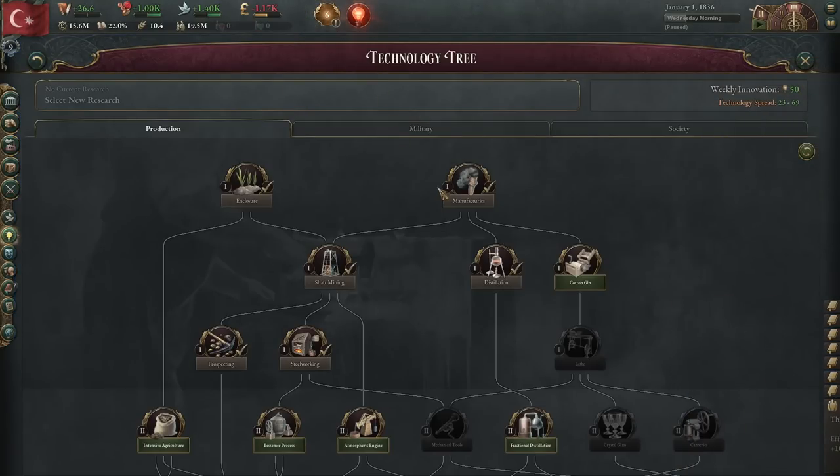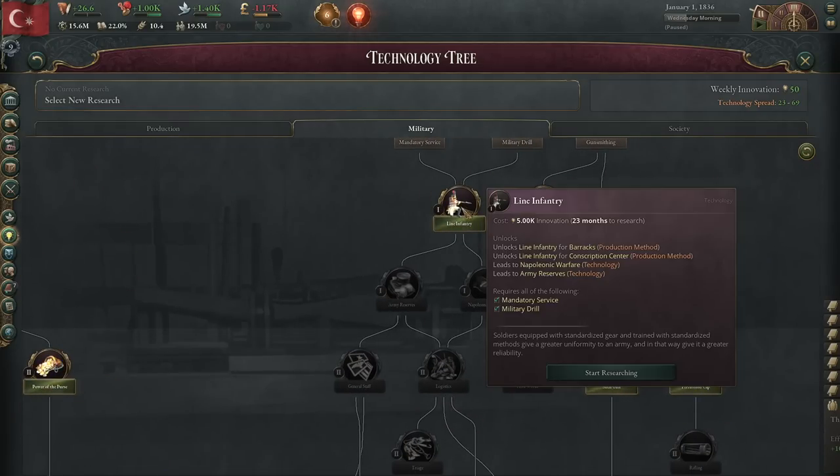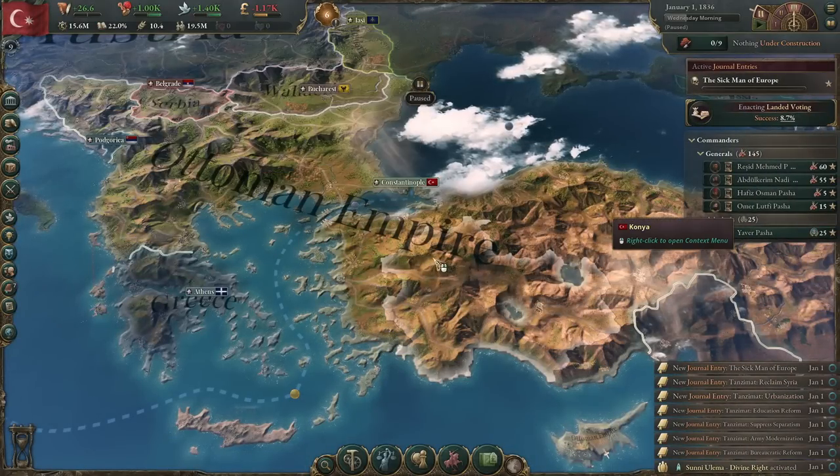In terms of technology, it would make sense to start building economic, but the reality is you want to build line infantry first — by doing so, you can reform your army to make it less likely Egypt attacks you. If you stay on irregular battalions, the odds of them attacking you go up.